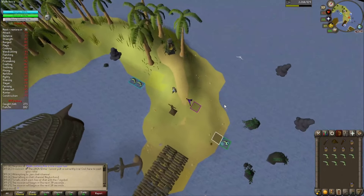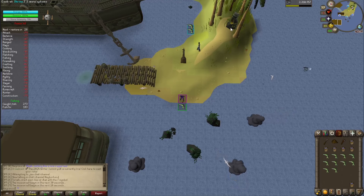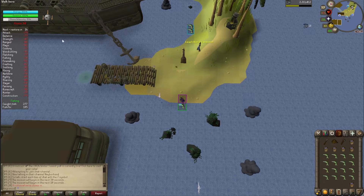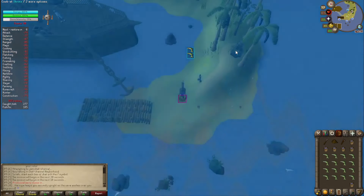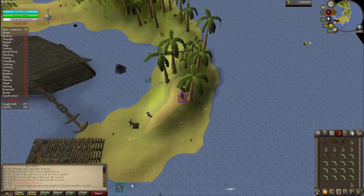Double fish spot has shown up, so we'll go ahead and head to this. 15 storm intensity means we have our first colossal wave. Now we'll head up to go ahead and start cooking. Pretty much killing time until we see another double fish spawn.